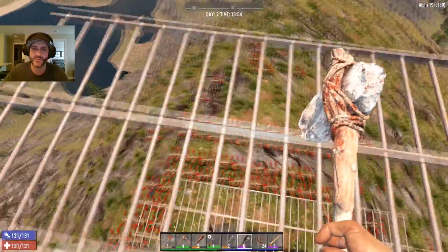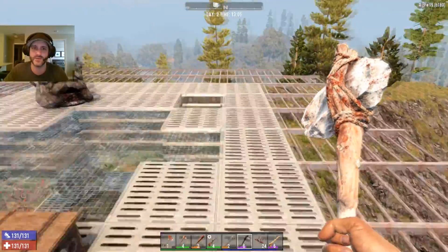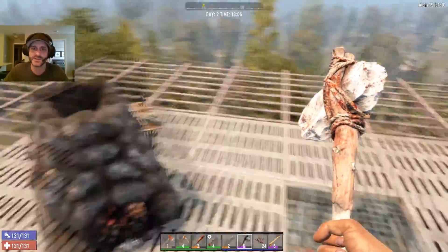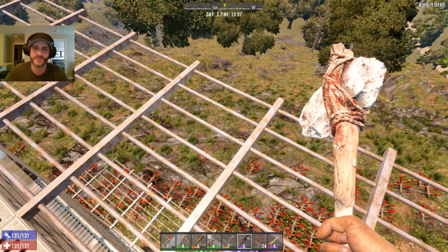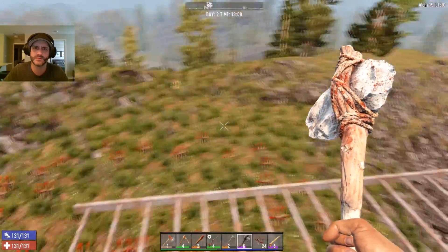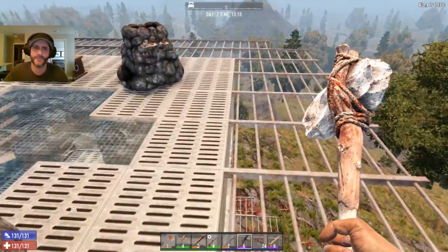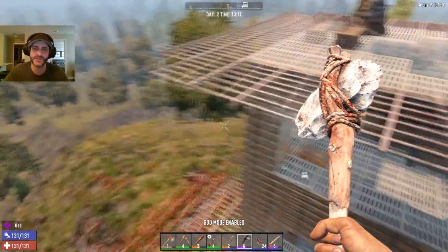Alright, top floor. I also have bars down here too because if you're busy up here doing your forge stuff, you want to be able to take out some of these zombies from up here. I'm going to quickly go into god mode so I can fly around and show you guys the outside.